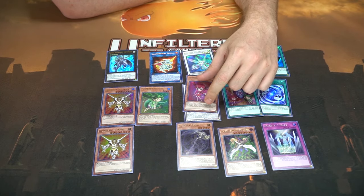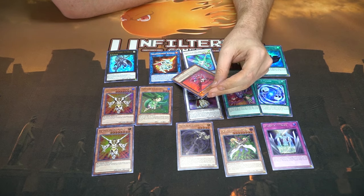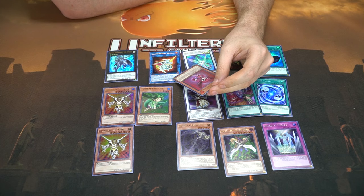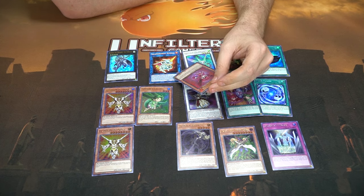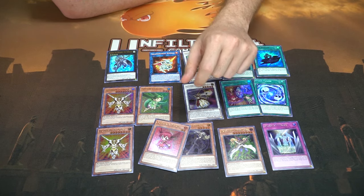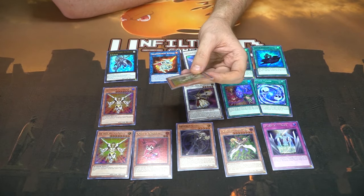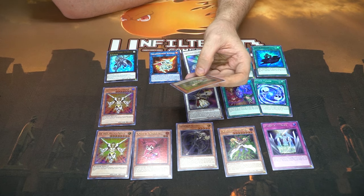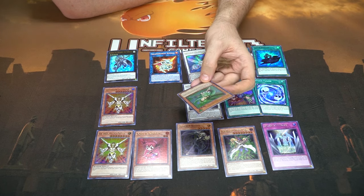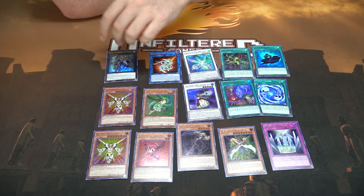The Fortune Fairies: when you draw this card you can reveal it and special summon it from your hand. If it's special summoned from the hand, you can target one set card your opponent controls and destroy it — you can only use this effect once per turn. So you drop it when you draw it and destroy any set card on the field. Another Fortune Fairy: when drawn you can special summon it from your hand, and if special summoned you can target one of your opponent's banished spellcaster monsters and add it to your hand.